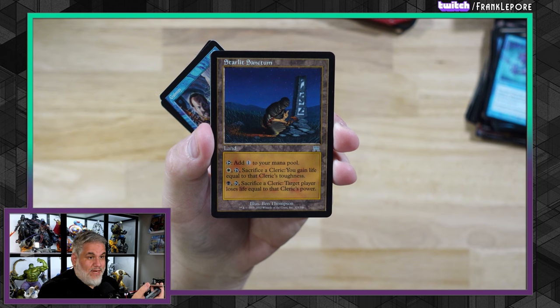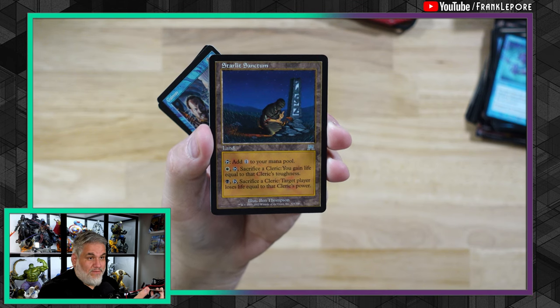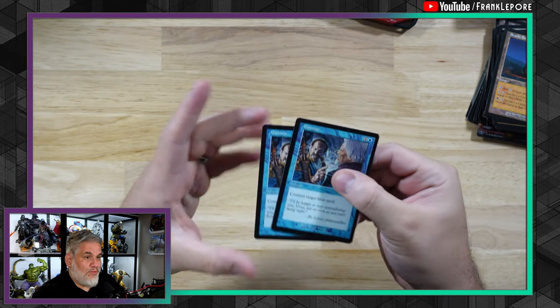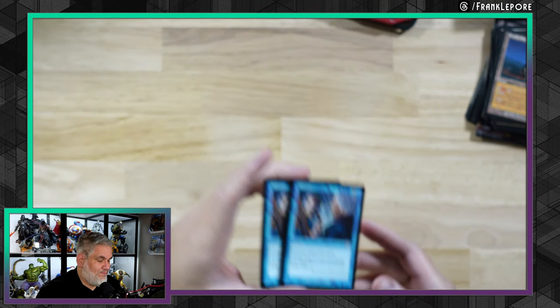Just a way to sacrifice your guy — target player loses life equal to the Cleric's power. Dara Spiritualist, flip his stuff, Starlit Sanctum. It doesn't actually target anybody, but it's just a good Cleric card. And then two more copies of Gainsay, which I picked up two the other day — so that's my final four.